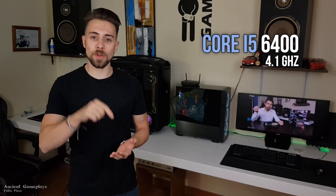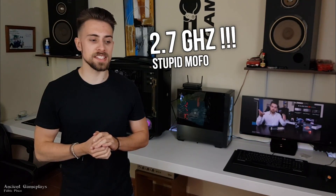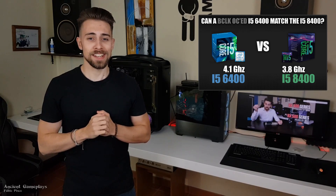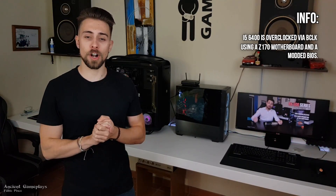This i5 6400 is using a modded BIOS and is overclocked to 4.1 GHz, against the 3.2 GHz or 3.4 GHz base clock — I don't really remember. So it is overclocked, and if you think these scores are really bad for the Ryzen 5 2600, just watch the video of the i5 6400 versus the i5 8400 and you'll be surprised how well this overclocked i5 6400 does.